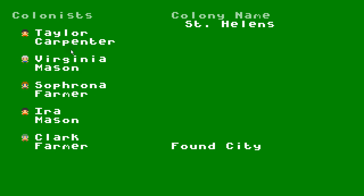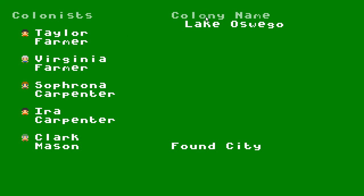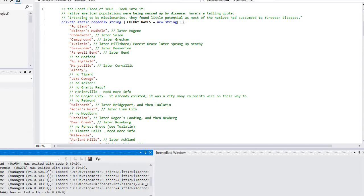I'm going to choose a couple farmers, a couple carpenters, and maybe a mason. You can change the colony name — not by clicking on it; at some point there's going to have to be a text field. But I made it so you can click on the title to get random names. I've got a big list of them in the code — these are names I found on Wikipedia, looking at cities in Oregon.